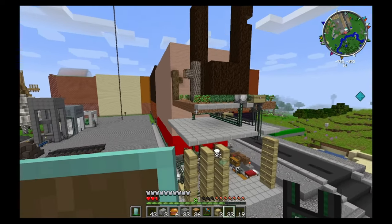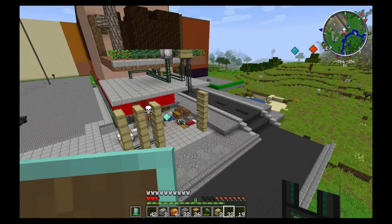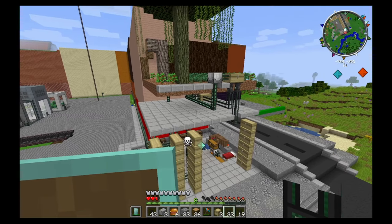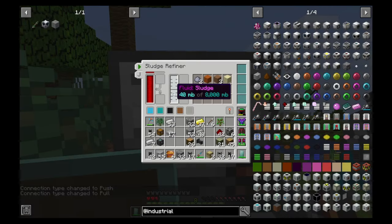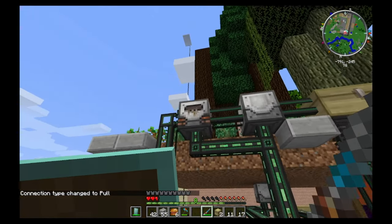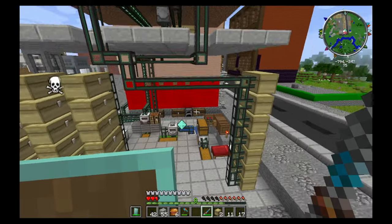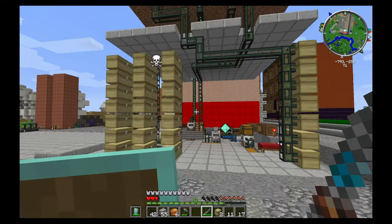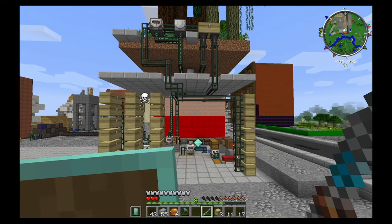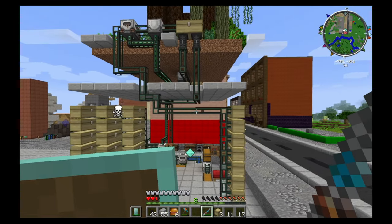I'm going to hook the sludge up into those chests over there and then we'll proceed. The sludge is now getting pumped in and we are getting our first load of items. We have all the items that we're turning from the sludge. But all the items turning from sludge are now getting transported into these chests down here. Once we leave this running for maybe an hour, we can start making some concrete.